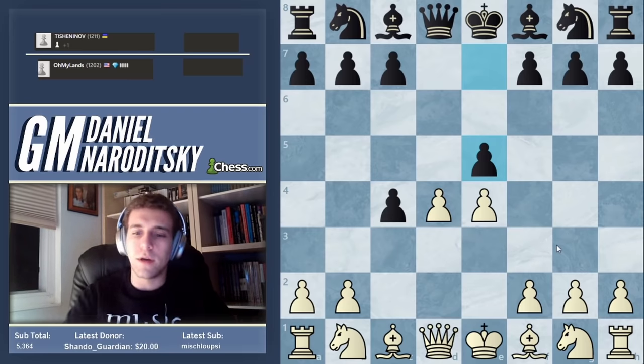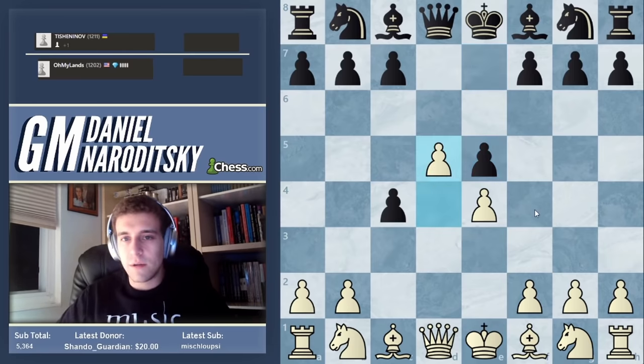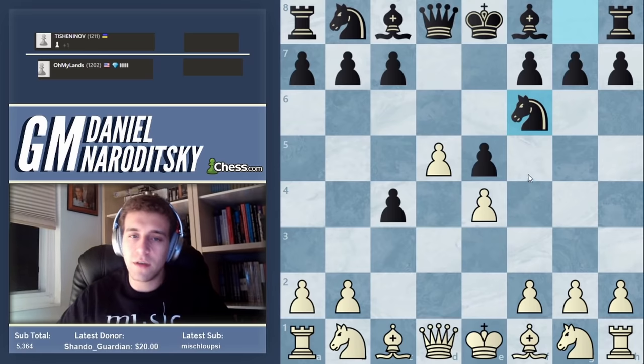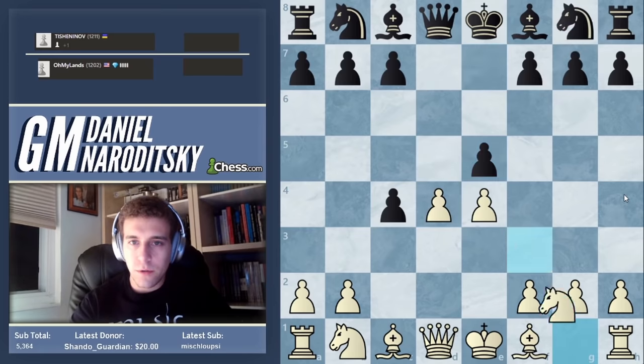If d5 — it's possible but not particularly dangerous. It closes the center and black can simply come with knight f6, bishop d6, and castle into a comfortable position. Knight f3 is the move here, but our opponent played h6, which is very passive.